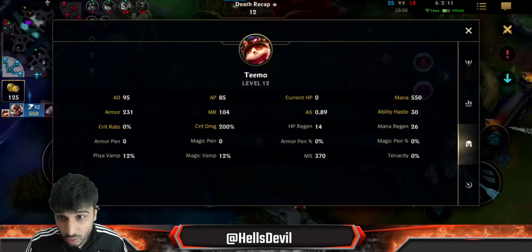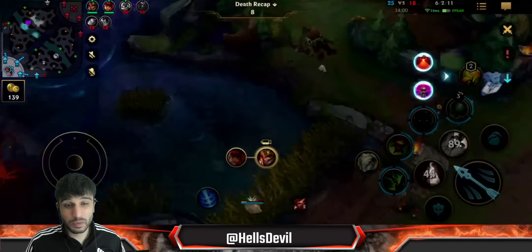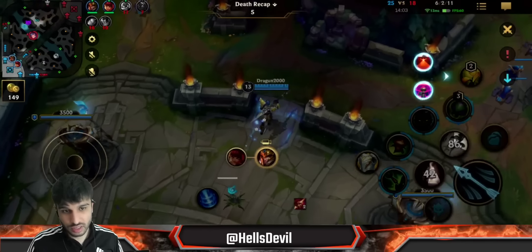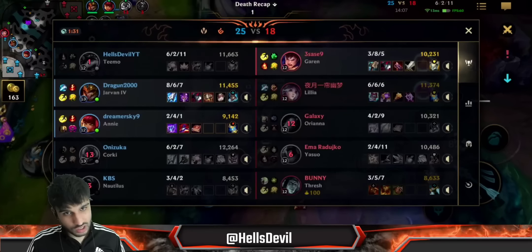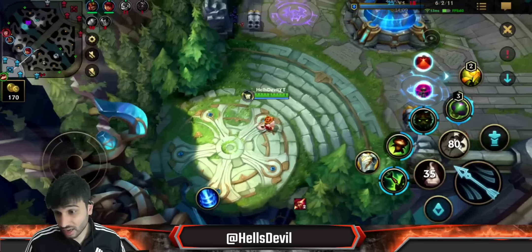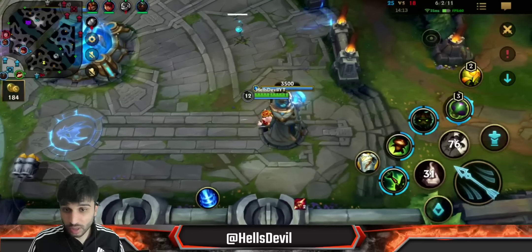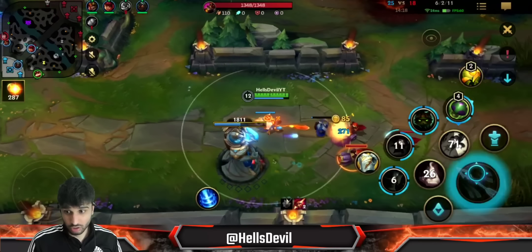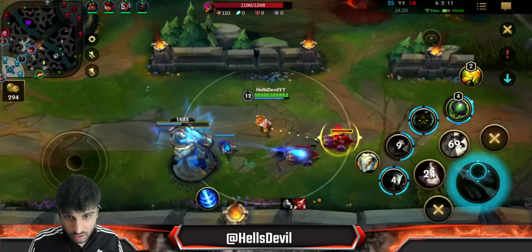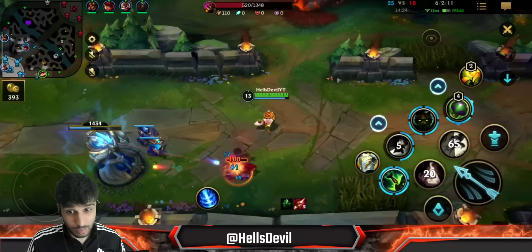Now I'm going to build the Mantle of the 12th Hour. This item — in case you get super low, which is unlikely — gives you healing, movement speed, and slow resistance. You'll have tenacity, armor, magic resist, slow resistance, movement speed — everything. Even when you get to a low amount of HP, that item lets you run away easily. Combined with the tenacity from Amaranth's Twinguard, you can just run away super easily. It's really really powerful.